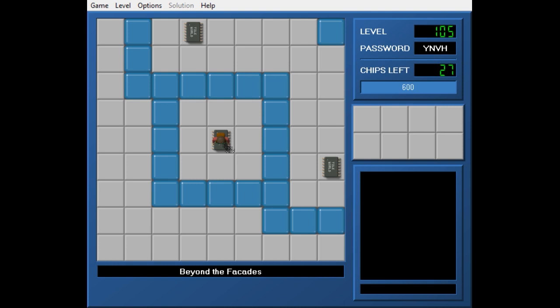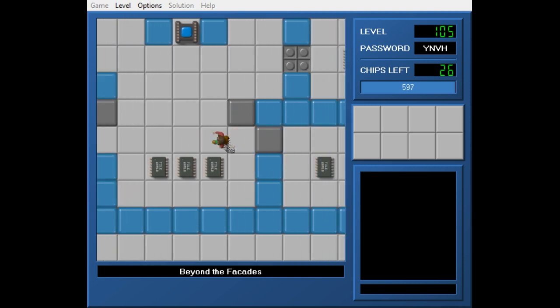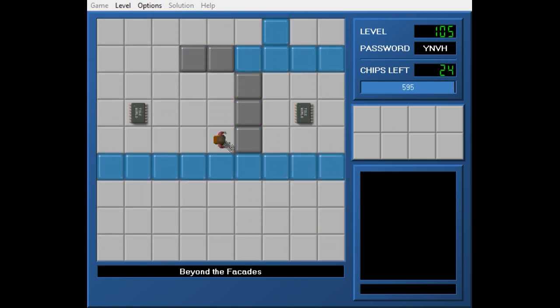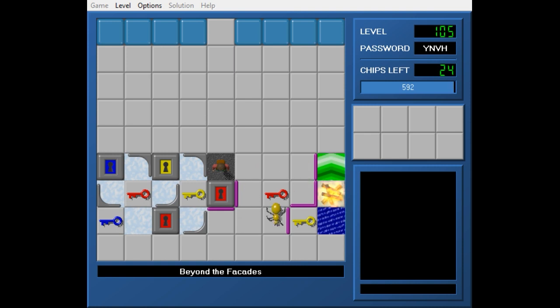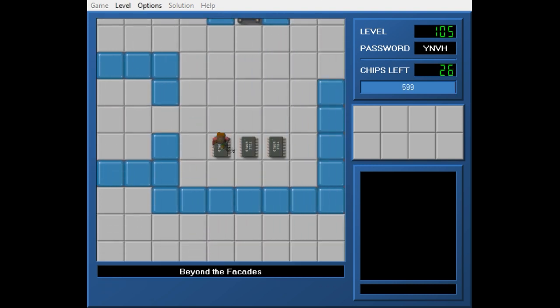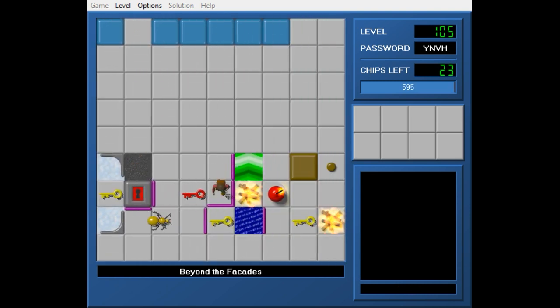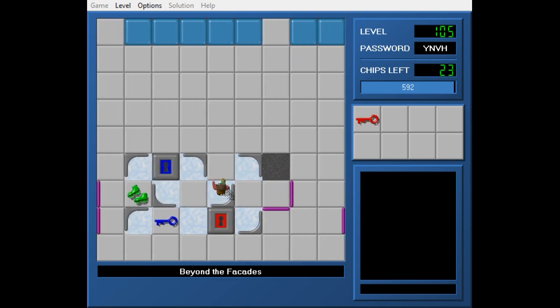I think we might be skipping this level. Yeah, I'm going to just skip this one. Actually, I just took a look at a map of this level and it looks fine. It seems like most of the action happens in just this free wide strip, and there isn't much blue wall stuff. So I'll give it a chance.